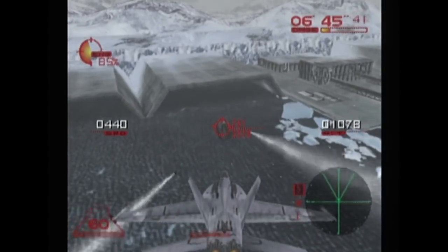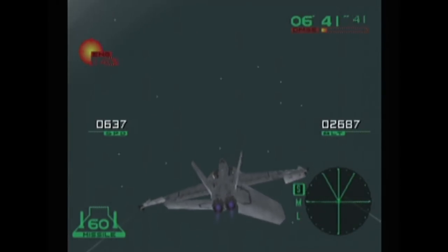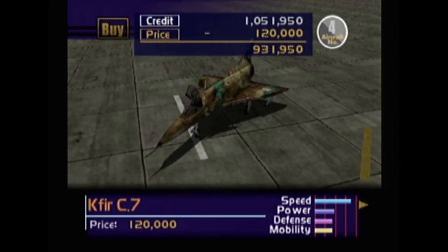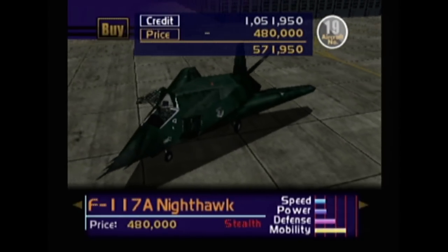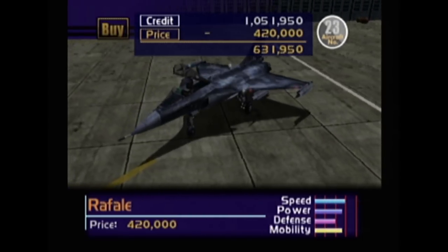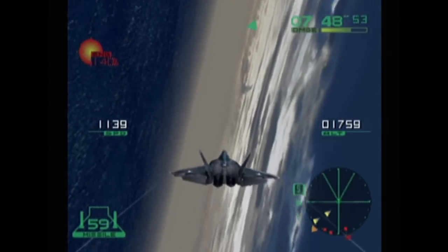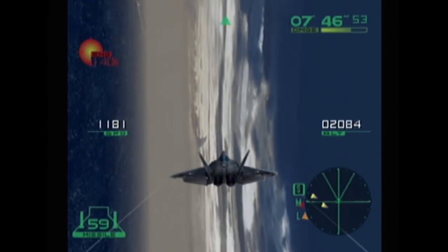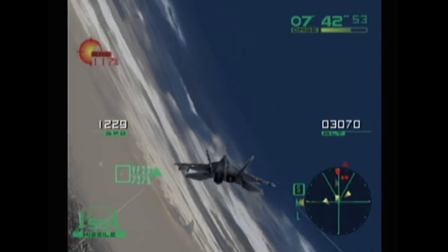Released in 1999 for the Sega Dreamcast, if you enjoy arcade-style flight combat games, you're going to love Air Force Delta. The game feels like Konami's answer to Namco's Ace Combat series — they're very similar. And I think Tom Clancy's Hawks took the plot right out of this game, as you're a mercenary group fighting evil mercenaries, flying pretty much every airplane ever made.